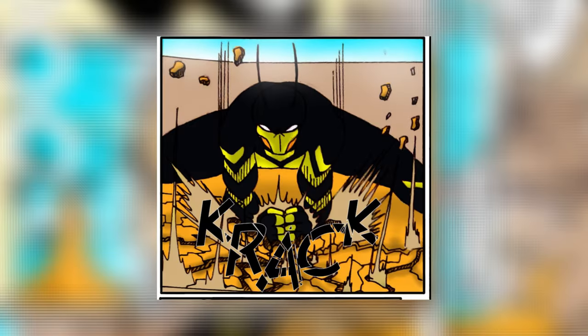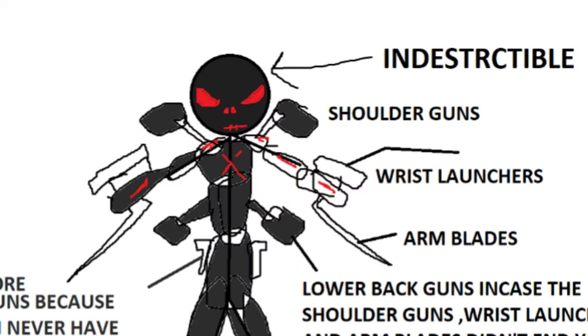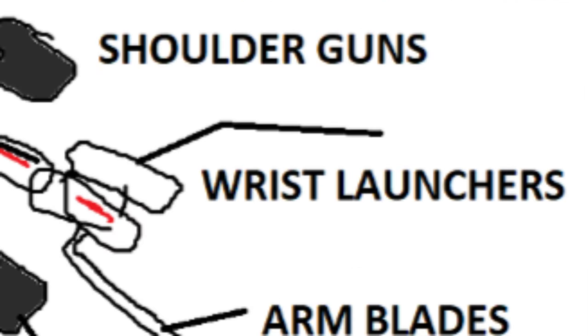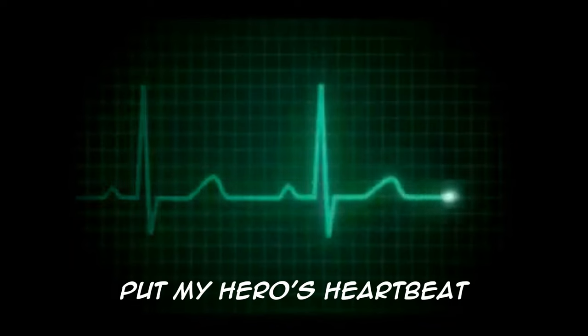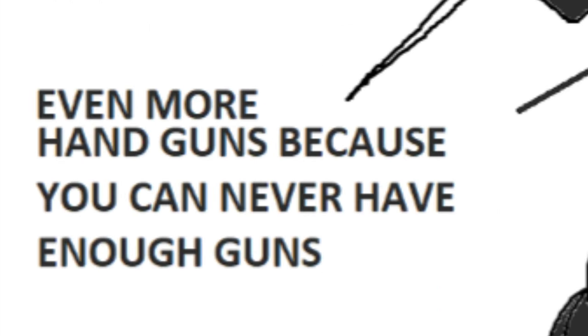He's a highly trained agent working for an organization called Nexivo, which is one of the world's most powerful companies — the same company that created his number one enemy, Project N. The plan is simple: scary indestructible mask, bulletproof armor, shoulder guns, wrist guns, arm blade things, lower back guns in case the shoulder guns, wrist guns, and arm blade things don't help. You know what? I'll give him more guns. Regular guns. Because you can never have enough guns.